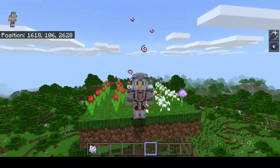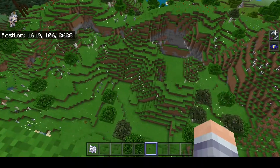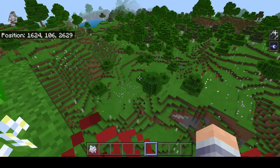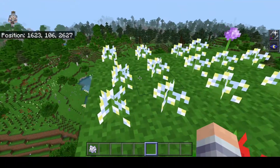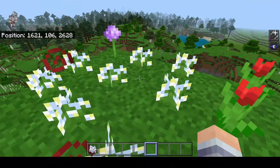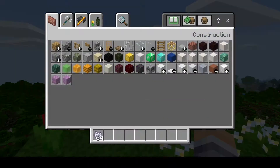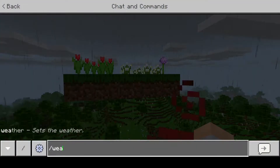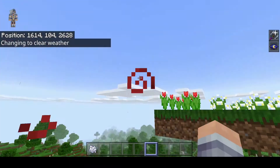Before we do anything, we need to understand how you even get flowers. On a flower biome you can see that a lot of flowers have spawned and they look to be random, but they're actually not random. In a flower biome each flower has a designated spot, so each one of these flowers can generate on exact coordinates except the Y level — the Y level doesn't matter.